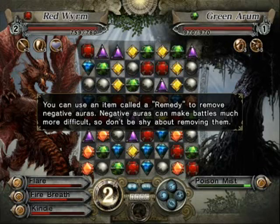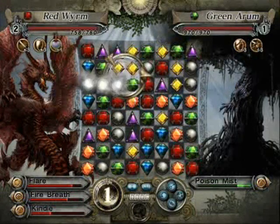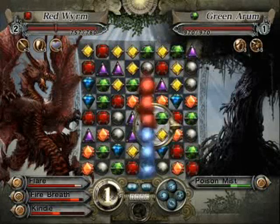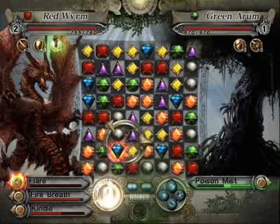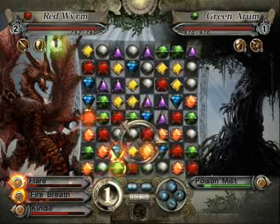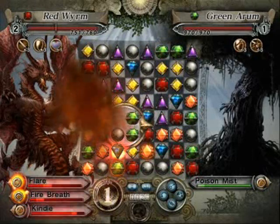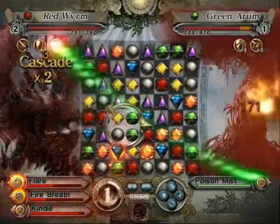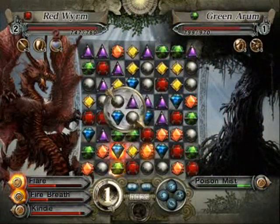The green Arum at this level only attacks with an attack called Poison Mist, which decreases your HP over time. Later versions of this monster can get pretty annoying, but this version is pretty tame because you can definitely kill it before the poison kills you. Just be aware that the lower your vitality goes, the more damage you will take.